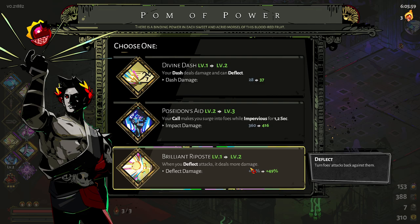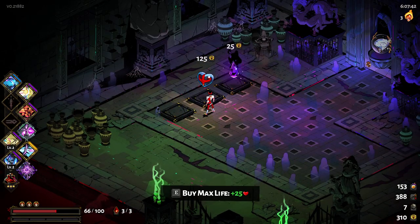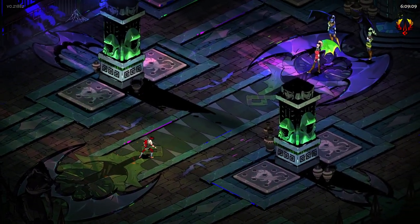I took Brilliant Repose — I actually thought that was a debuff. Let's take this strong out of my dash then. And go meet the lovely sisters.